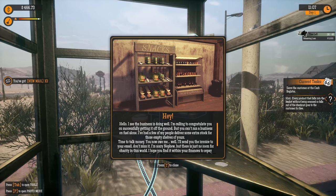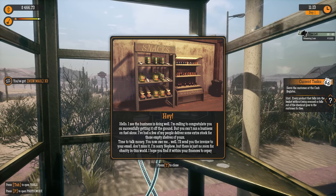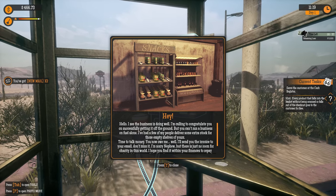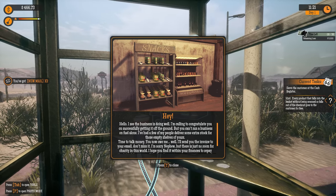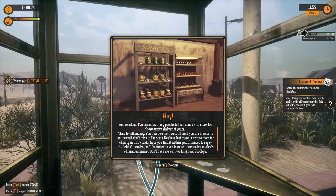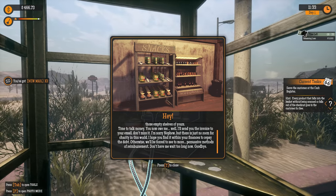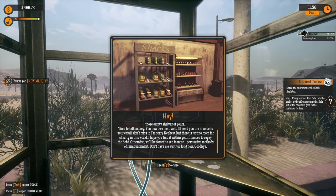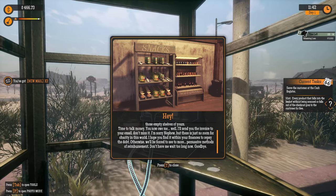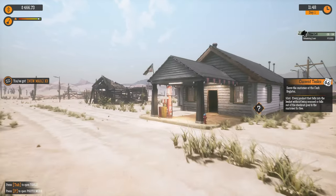I see the business is doing well. I'm calling to congratulate you on successfully getting it off the ground. But you can't run a business on fuel alone - I've had a few of my people deliver some extra stock for those empty shelves of yours. Time to talk money - you now owe me. I'll send you the invoice to your email, don't miss it. I'm sorry nephew, but there is just no room for charity in this world. I hope you'll find it within your finances to repay the debt, otherwise we'll be forced to see to more persuasive methods of reimbursement. Our uncle seems dodgy. Your shelves have been restocked - serve the customer at the cash register.